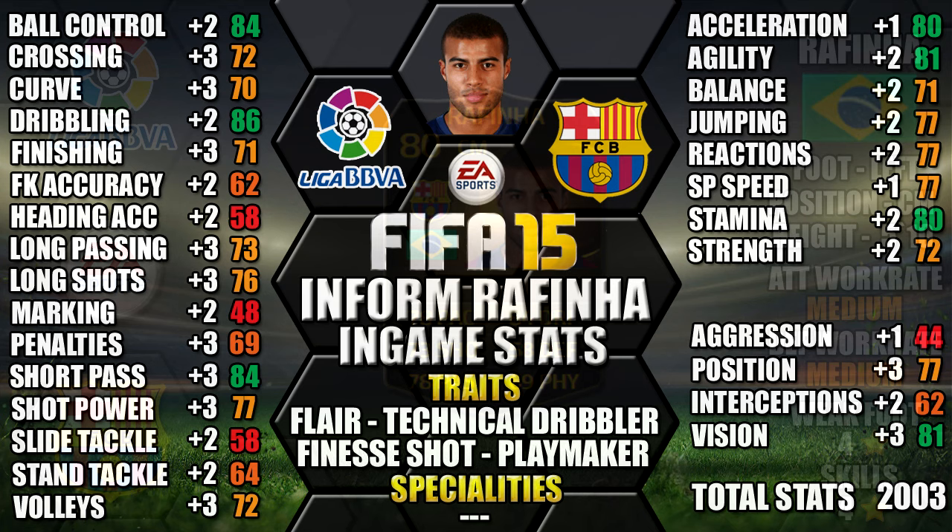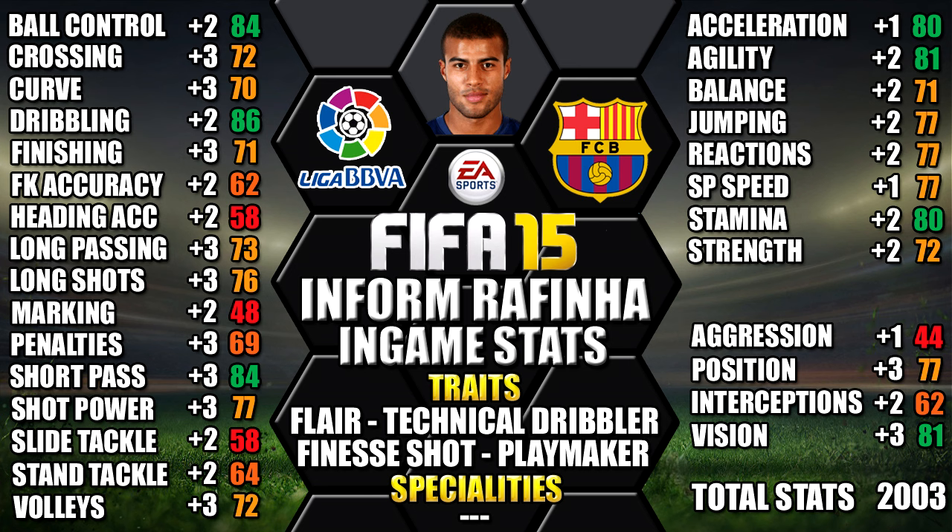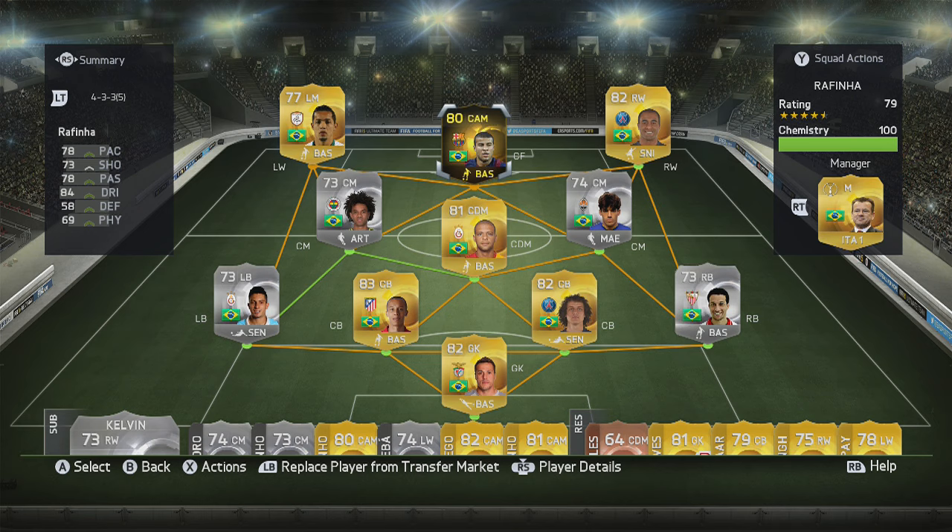Looking at his in-game stats, his standouts are his 86 dribbling, 84 ball control, 84 short pass, 81 agility and 81 vision. We've also included all of his upgrades from his non-informed as a comparison so you can pause this video for a close look. For this review we're using Informed Rafinha as a centre forward in a 4-3-3 false 9 formation in a little Brazilian gold and silver team, as you can see on screen — this is the team we used in all the footage.